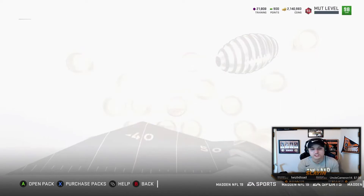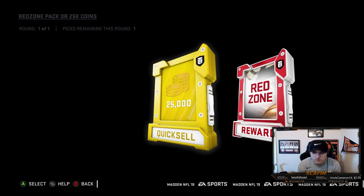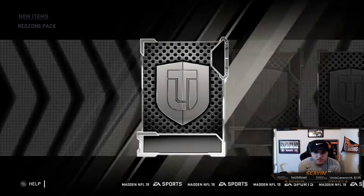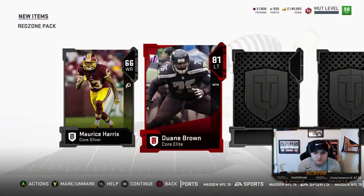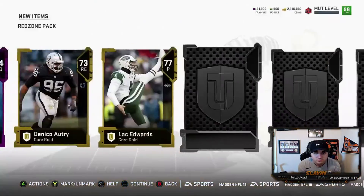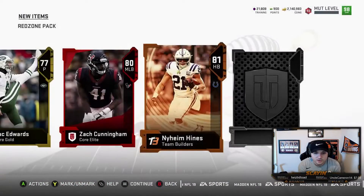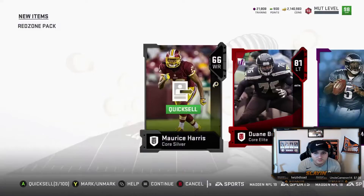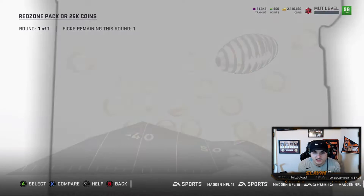Now on to the red zone packs. You can take the 25k — be smart if you need the coins — but since the 99 positional heroes are in packs, we're gonna go for the red zone pack. First one: 81 Dwayne Brown power up, diamond — not bad. Another elite, 80 Zach Cunningham team builder, 81 Heinz, and then another elite — 83 Thomas Davis. Not too bad at all. We probably didn't make 25k but we pulled a decent amount of elites.